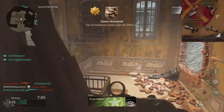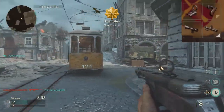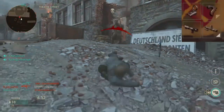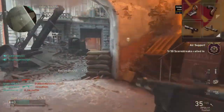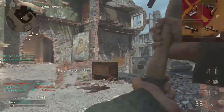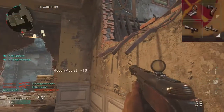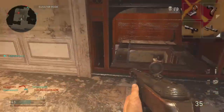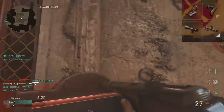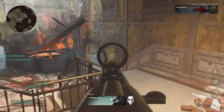Steady aim pairs up with the grip and allows for better accuracy when hip firing. I wouldn't say to hip fire all the time, but steady aim helps me out a lot — if I see an enemy coming up close and I don't have enough time to ADS, I'll just hip fire and this will help me be more accurate. Something you don't really see a lot on SMGs is advanced rifling. I'm using advanced rifling because I want a little more damage at longer ranges — not super long range, more like longer mid-range — so I'm not pumping as many bullets into an enemy at distances I'd normally try to avoid engaging at.